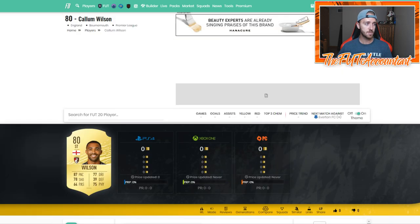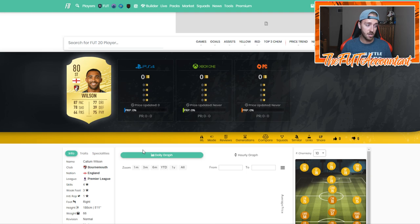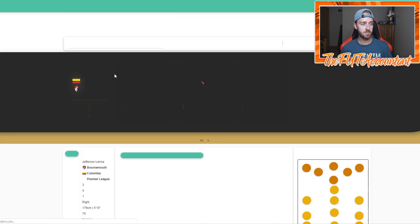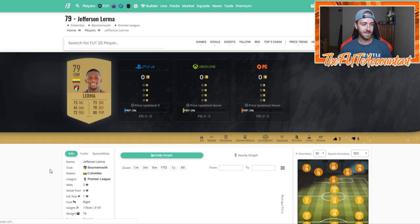You can increase your chance of selling some of these cards when you flip them by using chemistry styles — that can sometimes add another 500 to 1,000 coins onto your card. If you pack a consumable or a chemistry style you're not going to use, like an Engine, and throw it onto somebody like a good midfielder from the Premier League — maybe like Lerma's gold card — that could instantly make his card worth an extra 500 to 2,000 coins, depending on how much engines go for. Make sure when you have chemistry styles on cards, or if you buy one on the market with a chem style, you search the market to check: is this card worth any more with a chem style? That's very important for flipping.